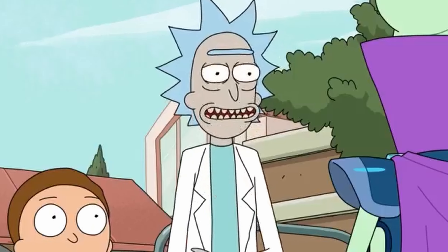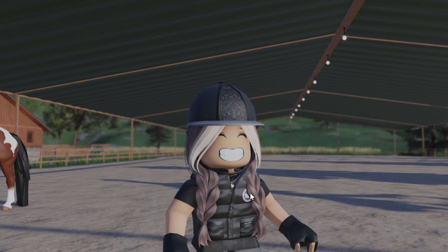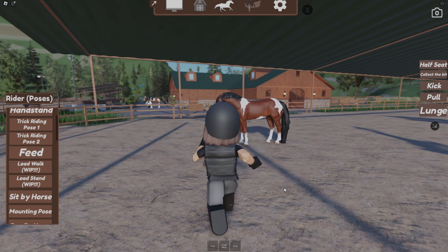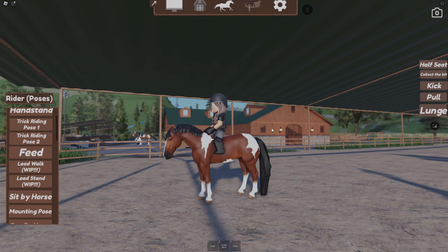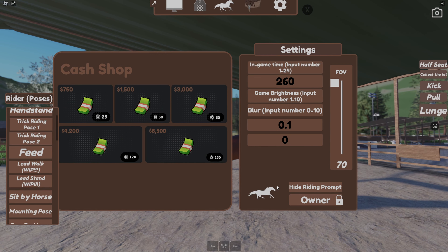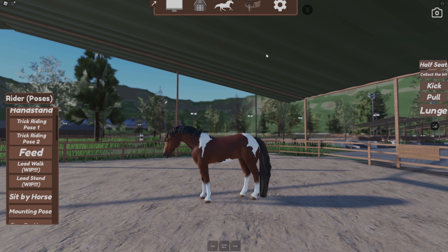If you're still here, thank you — now for the really cool bonus tip where you can become your horse! I love this because it's so funny. Mount your horse, go into settings, and click the little white horse logo — not the riding prompt, the white horse logo.